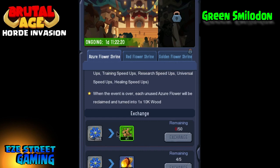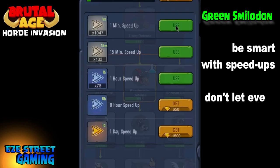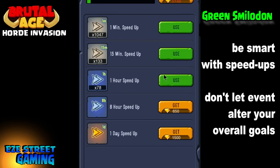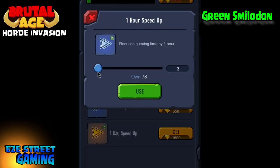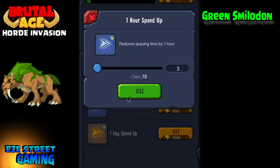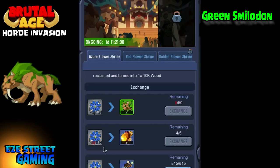Basically the way you get it is you'll use speed ups, and once you use a certain amount of speed ups you'll get these flowers. Then you trade the flowers in for 50 shards for the Smilodon. Just be smart about the speed ups and don't change your game plan. You can speed up research or speed up your troops, which will also increase your power.